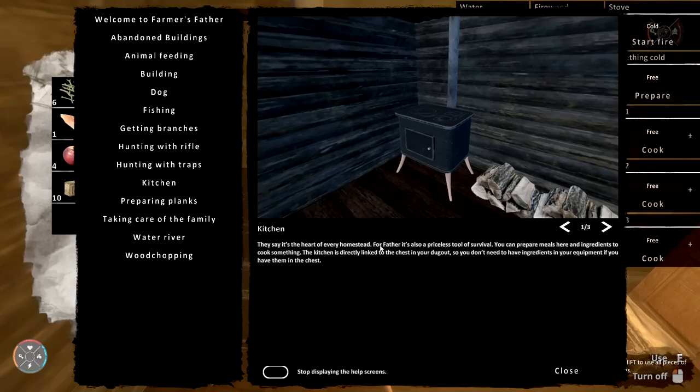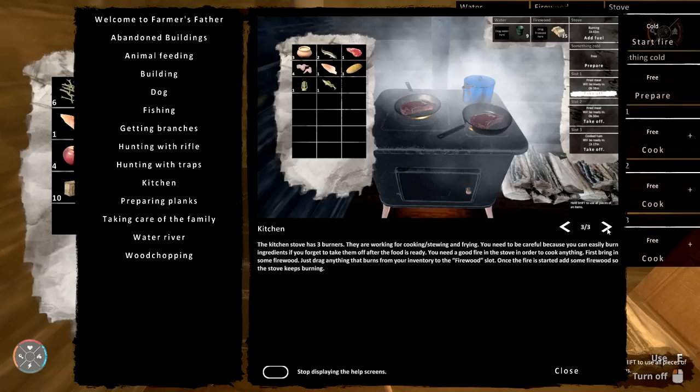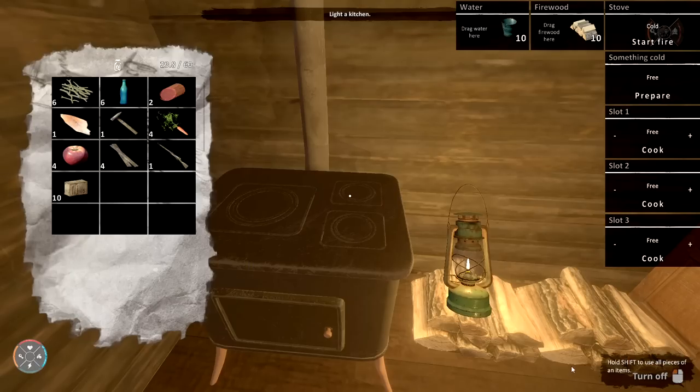Maybe a fire — this menu is actually instructions. It's like a handbook. Of every homestead, of course the kitchen has priceless tools for survival. You can prepare meals here. The kitchen is directly linked to the chest in the dugout. You need ingredients in the chest. Something cold lets you slice ham or bread, make sandwiches, fillet fish, make butter and milk. This is pretty in-depth cooking. There are stove borders — working, cooking, stewing, and frying.